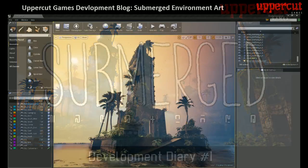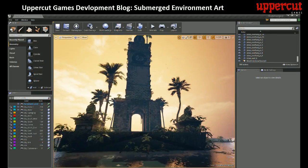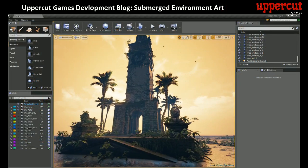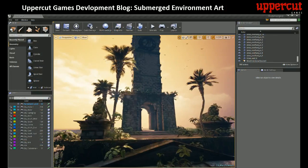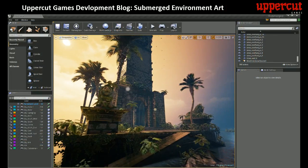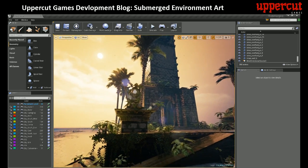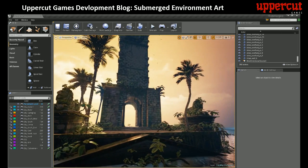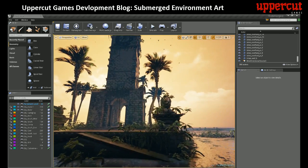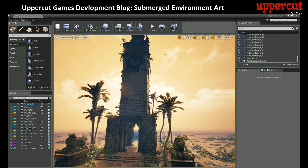Let's take a look at this first building that we released in the screenshot last week. One of the challenges we have here at Uppercut is we're only a small indie studio with only three artists on the team, and we're trying to make a massive city adventure game. That means we can't create a lot of unique assets and unique models, so we have to come up with other ways to create visual variation.